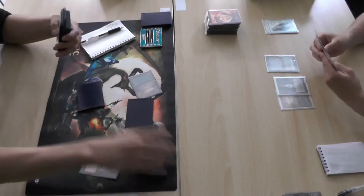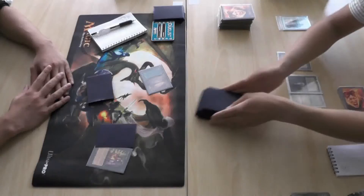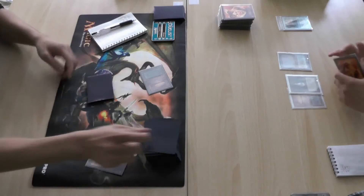But the Gitaxian Long deck — he's Vampiric Tutoring for Grafdigger's Cage there. Yeah, he's looking to shut down Oath again, but we know that the Oath player has a Show and Tell in hand. So that would completely get around Grafdigger's Cage. It's sort of a controlling play for a very aggressive combo deck.